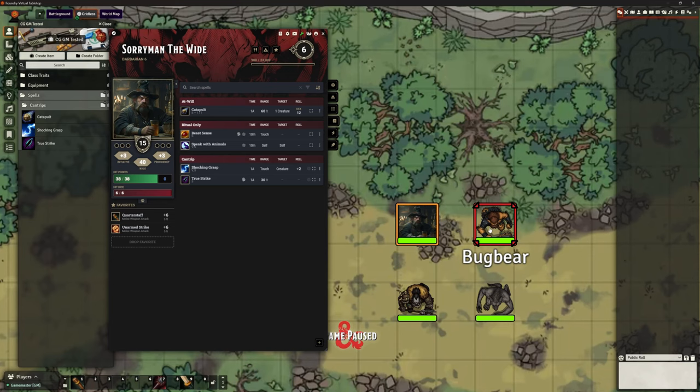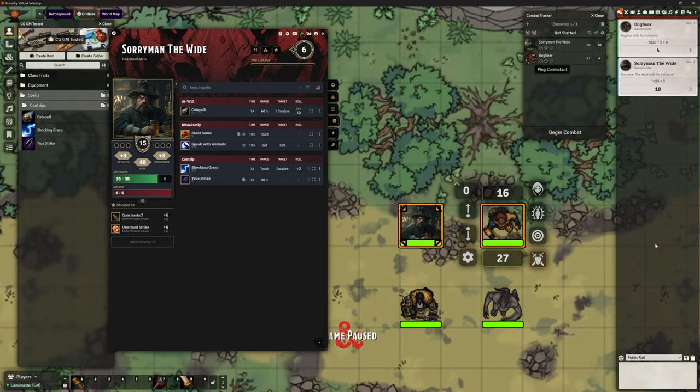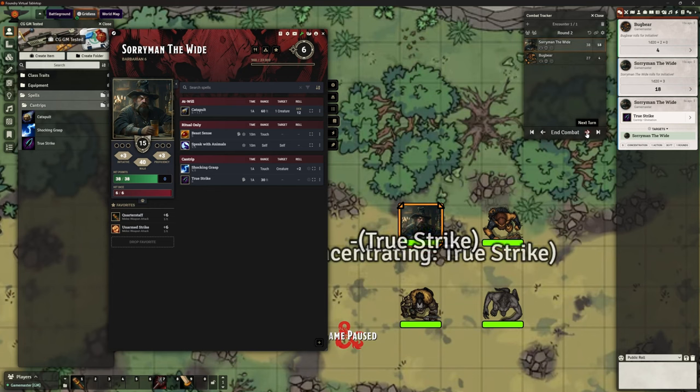Let me demonstrate this in case you've not seen that video and you've jumped straight to this. Let's put these two people in combat, make sure we've got a realistic scenario going on here. Roll their initiative — begin that combat. Soryman's going first, so he's going to cast TrueStrike on himself. He's used his action, he's concentrating on it, and he's got TrueStrike. It's now the Bugbear's go.